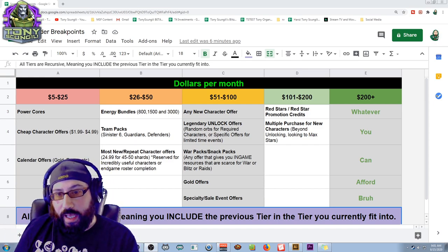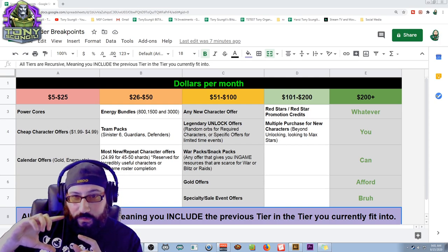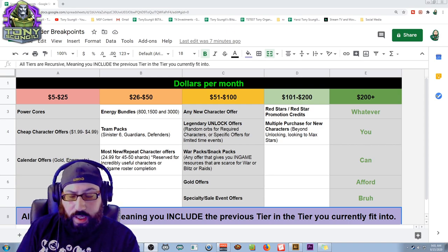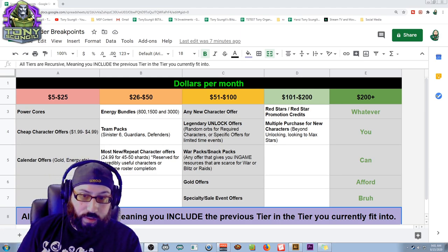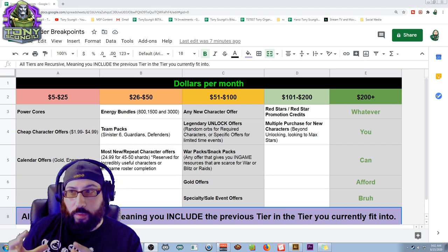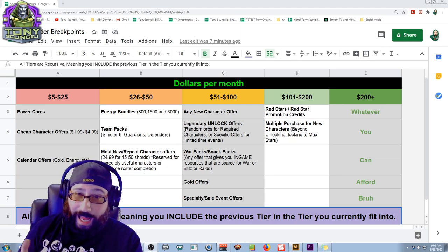One addition here is energy bundles. You might not want to spend $9.99 on the 800 energy bundle if you're being very careful with money, but the 1500 and 3000 ones — I believe they're $15 and $24.99 respectively — are huge boosts to your roster. That's a lot of farming, a lot of extra gold, a lot of extra resources. Especially if you're before level cap, those offers are just going to rocket you past anyone else. Even at level cap, that's great value overall.